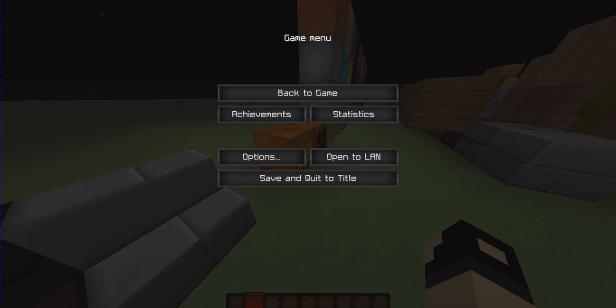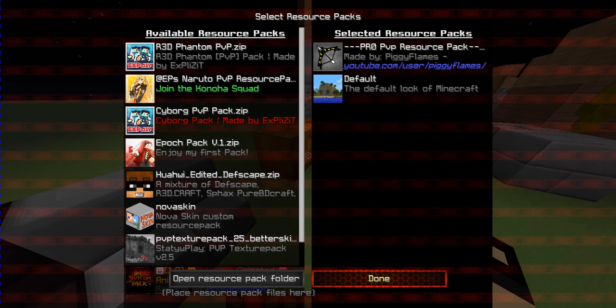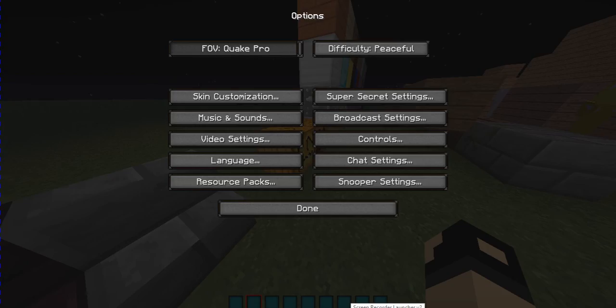So now let's try the different texture pack. I would also go with the Pro PvP Resource Pack — it's also not bad. So I guess it's gonna be top three — I have many others. So let's look at it.